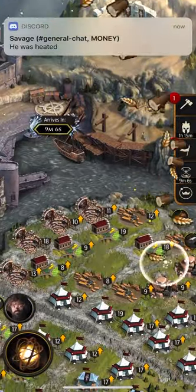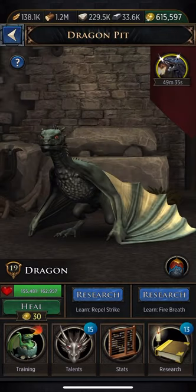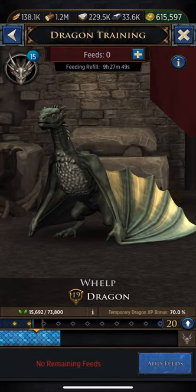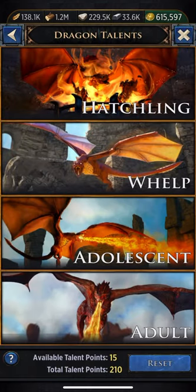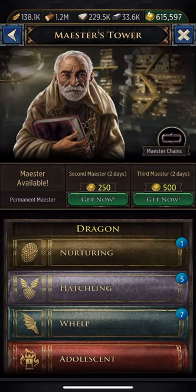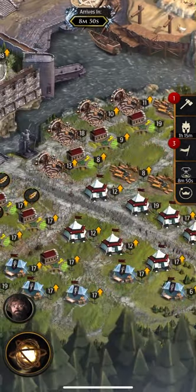It looks like the dragon event came out, so I bought one of the packs and now my dragon is at level 19 going to 20. I got 15 talent marks and then I got a couple of researches to do. I'm trying to do those right now.